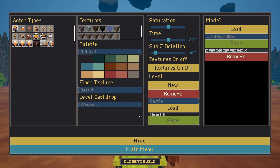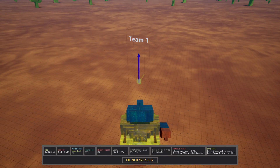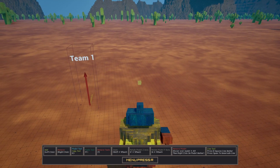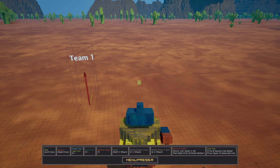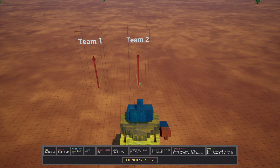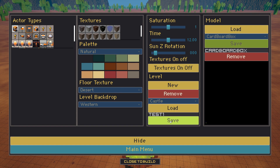Let's first save our level as Test 1. It wants us to complete a couple of steps. We do need to add a Team 1 spawn point. If we're trying to save now, we need Team 2 spawn point, and on top of that we also need to set a level camera, at least one.